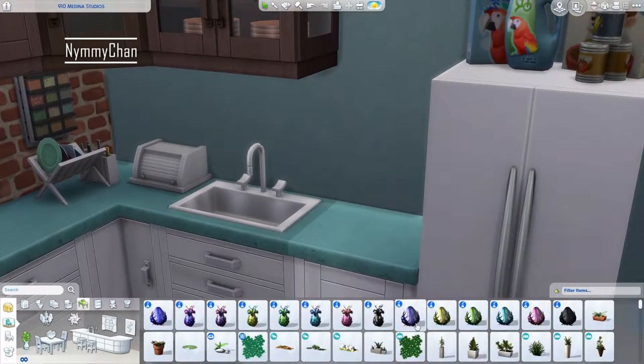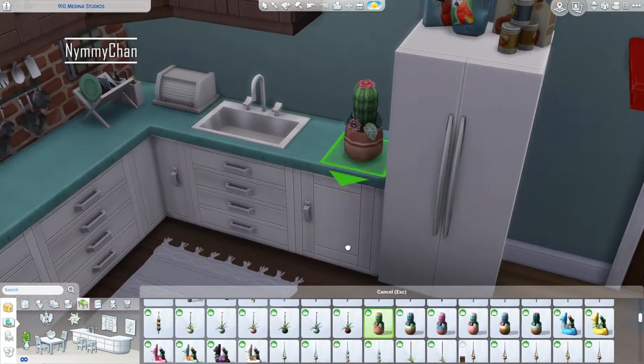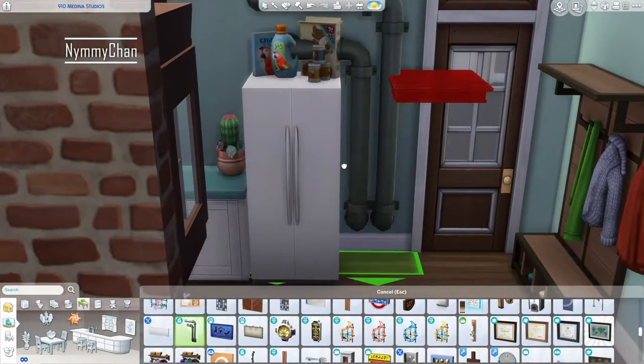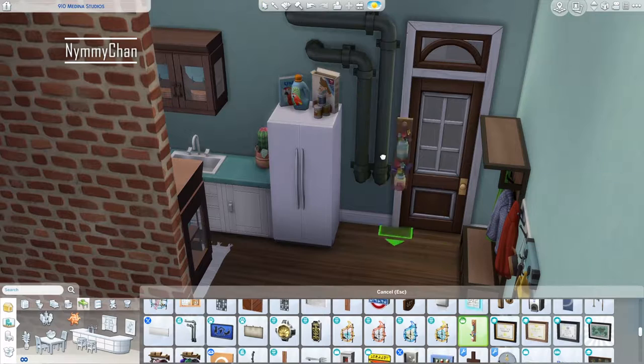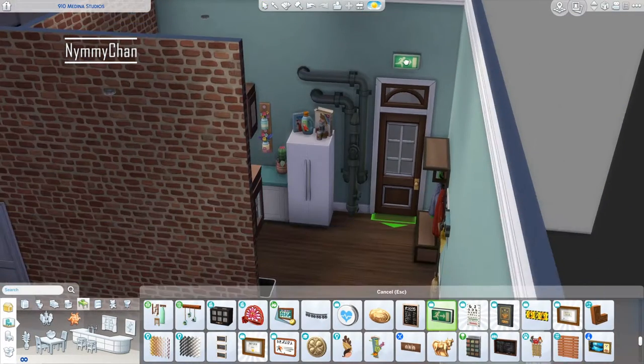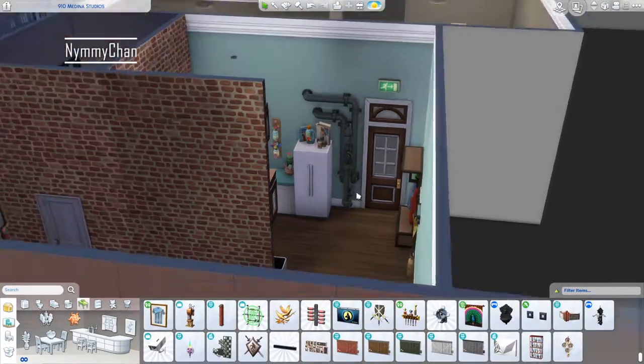Really, there isn't much that I can say about this apartment. In the end, I think it looks really nice. Especially now that we have the hanging plants from Nifty Knitting — I'm really excited for that. I can't talk anymore about this apartment, so just watch the video and hear me rant about the upcoming expansion or game pack for The Sims 4.